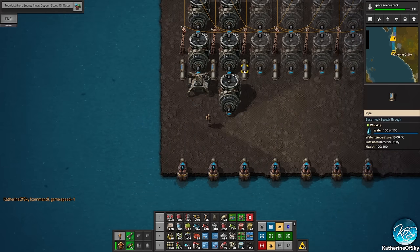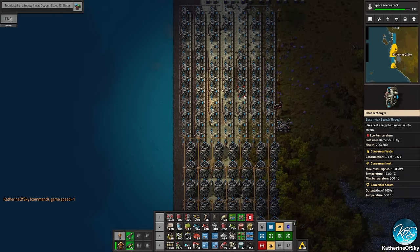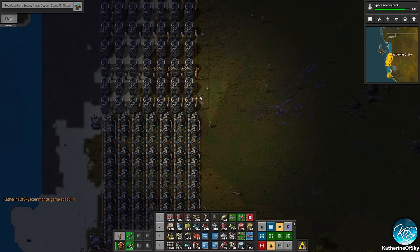All right, let's go back to game speed one and see what we have. We do have water in the correct orifice — yay, that's always good. We do have bots coming in now. We just need the train that carries the fuel.